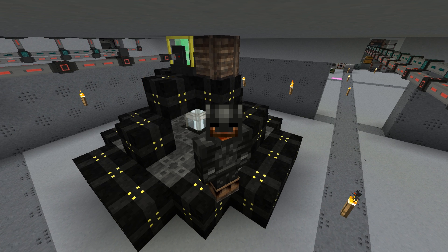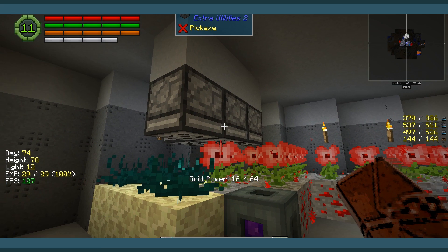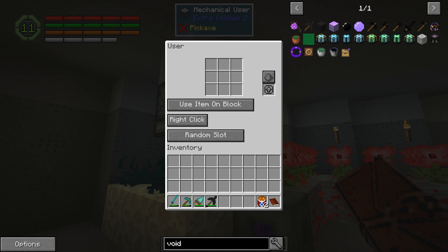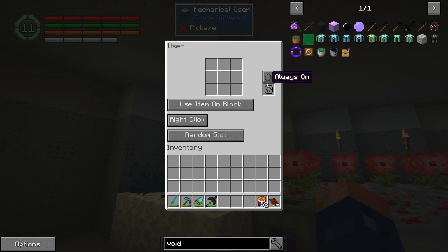Hey guys, welcome back. This is Chosen Architect and today we're going to be making the Void Resource Miner. We are going to go ahead and test out a few things and first of all, I want to go ahead and get these guys working again because right now they're not doing their job.